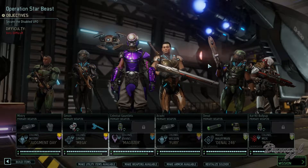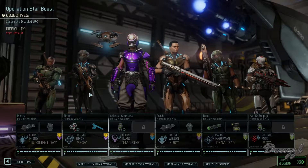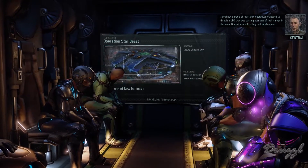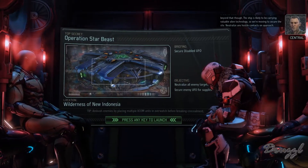Welcome back to XCOM 2: War of the Chosen. Today we're running Operation Star Beast to secure a disabled UFO. With us we are taking Judgment, Mega, Magister, Fury, Danal, and Mox. A group of resistance operatives managed to disable a UFO that sat down near one of their camps. They gave us the ship's position and it's likely carrying valuable alien technology, so we're moving in to secure the site and neutralize any hostile contacts.